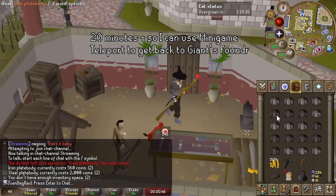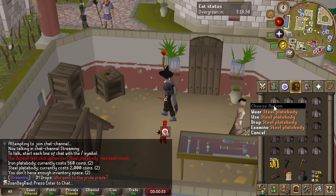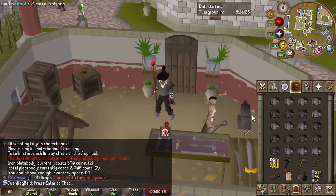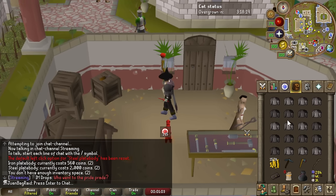I need 28 bars worth per run, and if you throw in metal items — like for example a plate body, it's normally worth 5 bars, but when you put it in the foundry it counts as 4 — so 7 bodies total is 28 bars worth for one game. I have enough for 3 games.